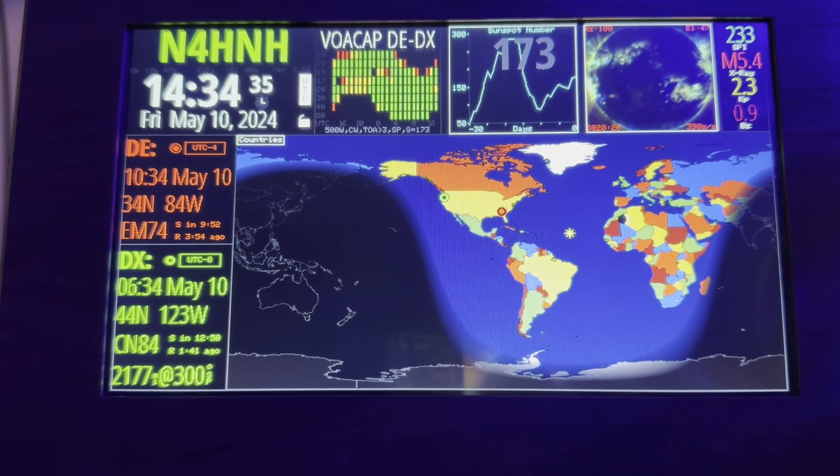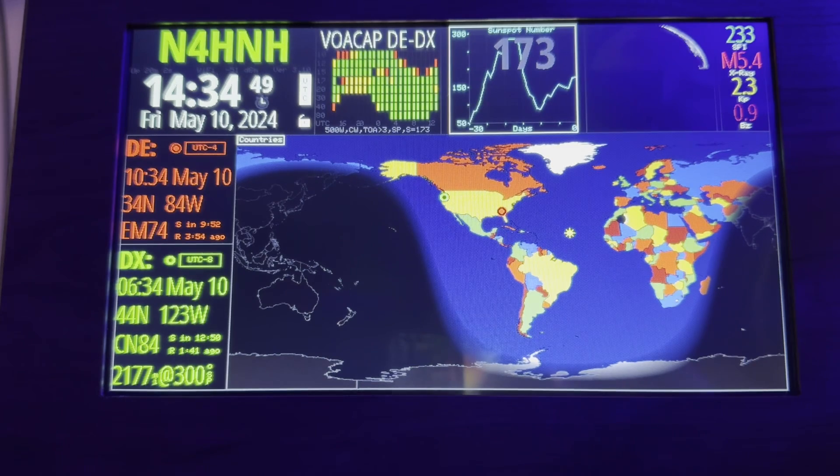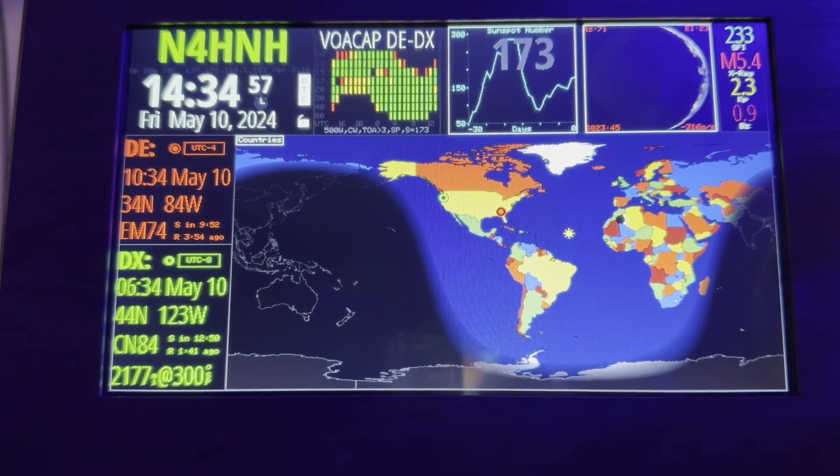We need to be mindful of what's going to happen during a solar cycle as it approaches its peak — we're going to see more of this type of activity. Don't be too concerned with an M though. An hour plus or minus of interruption is generally what it's going to be on the sunny side of the earth. Here it hit M6 and 40 meters is still working.